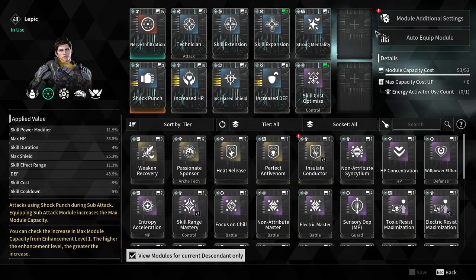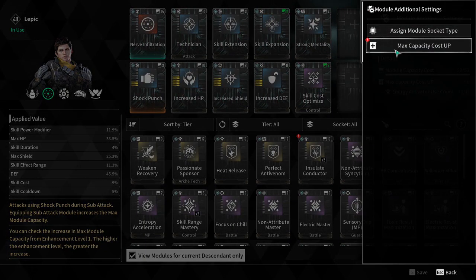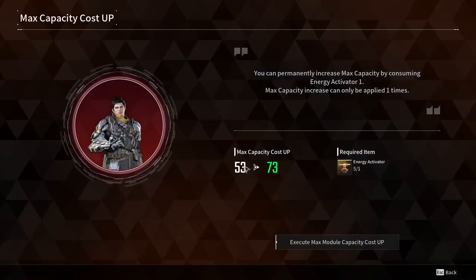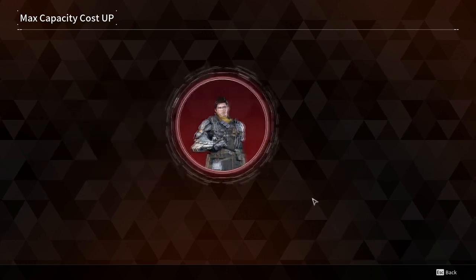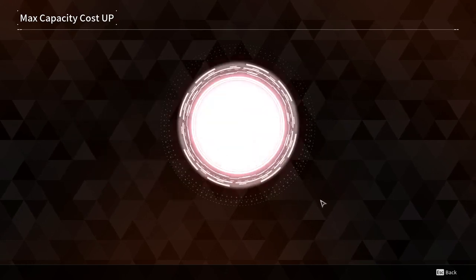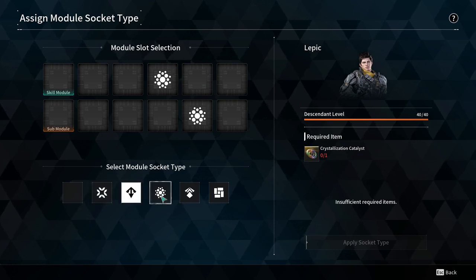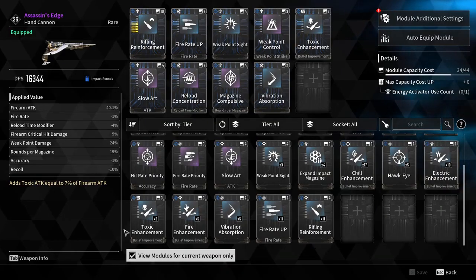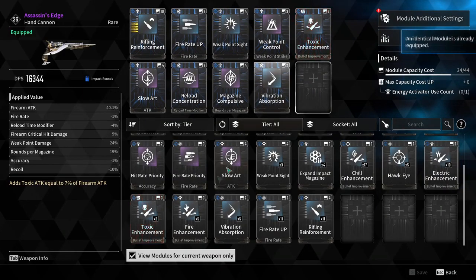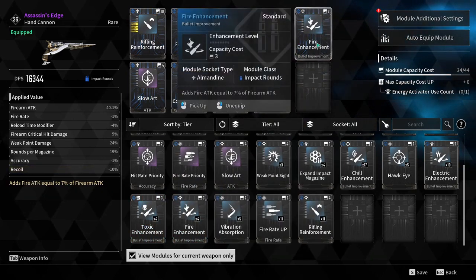Within modules you can enhance survival with health and shields, boost abilities with damage, range, and duration, or slot in specific skill modules that change how an ability functions. These modules require a capacity cost, so use energy activators to increase your max capacity, and make sure socket types match the corresponding mods to lower their cost by half. Weapons follow a very similar pattern as well.